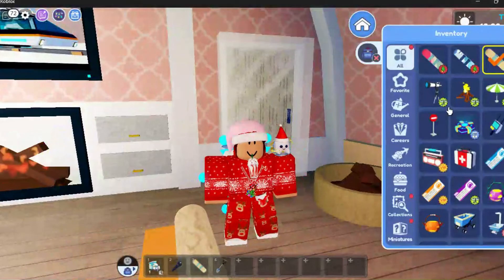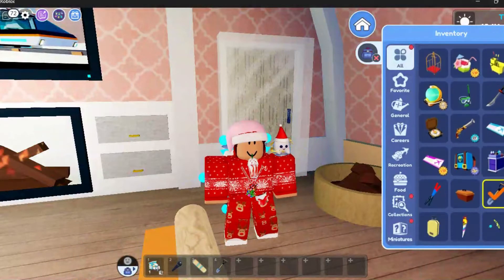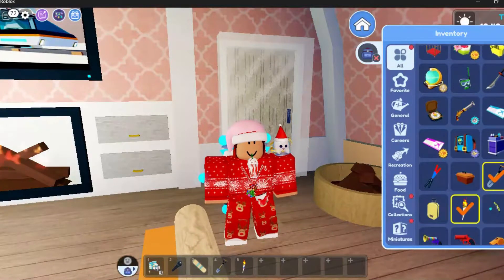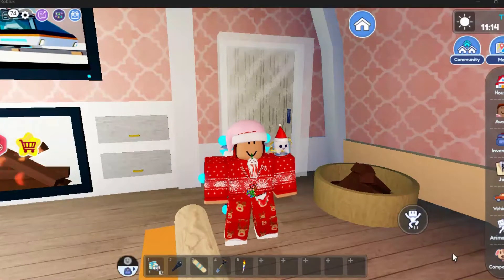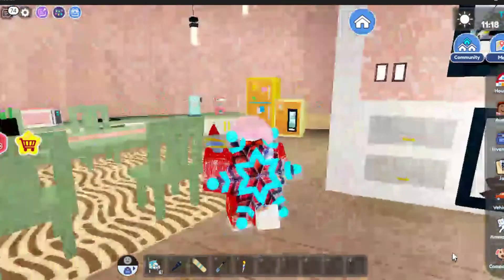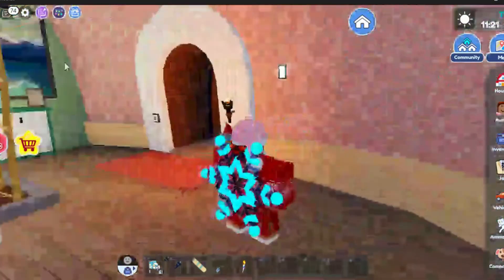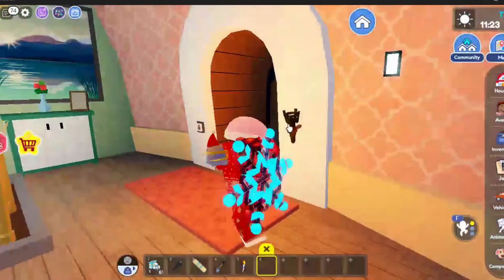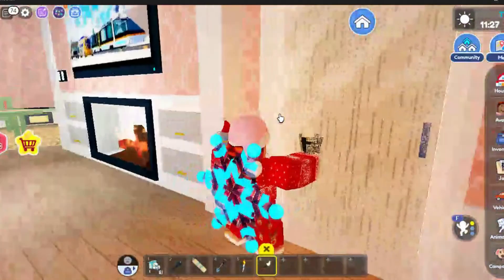First thing, we're going to go into our inventory and get a torch — I believe this is a torch. And before I get into that, there is also a torch right here which you can pick up instead of going to your inventory. You can pick it up and go like this.